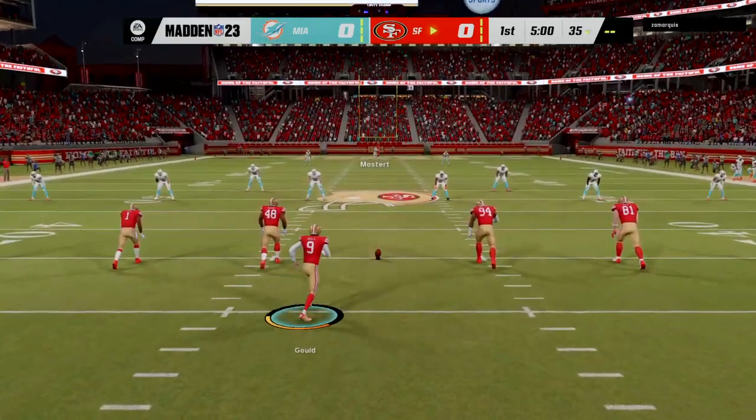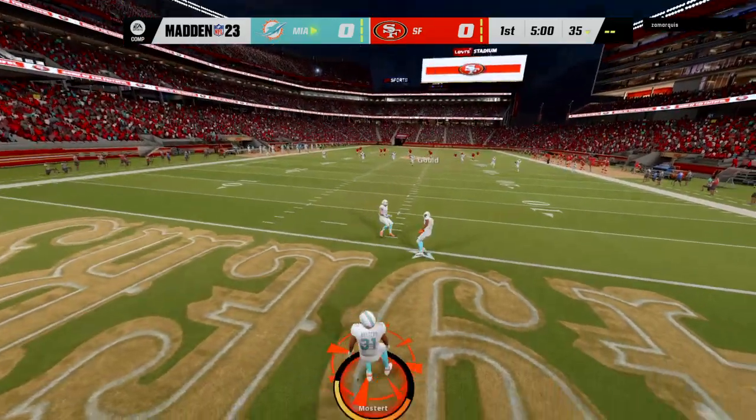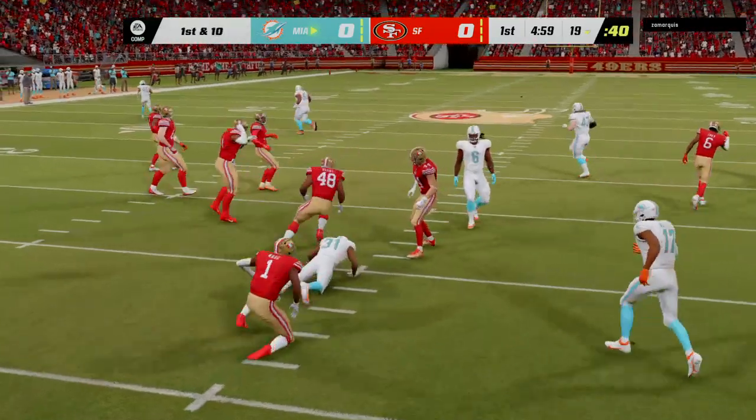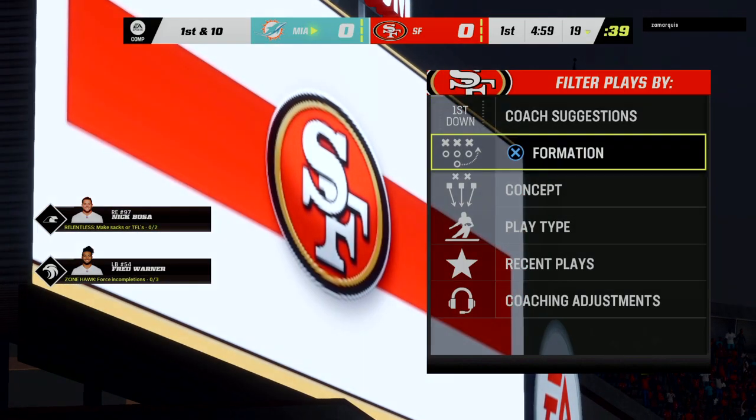Robbie Gold's got it on the tee. He kicks it off and here we go from Levi's Stadium. Here comes a return from the middle of the end zone and only able to get this to the 19, so probably should have opted for the touchback.